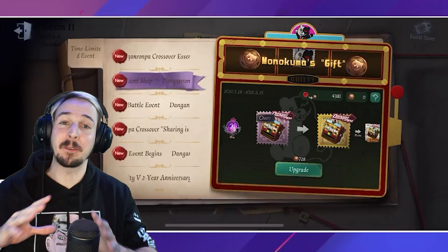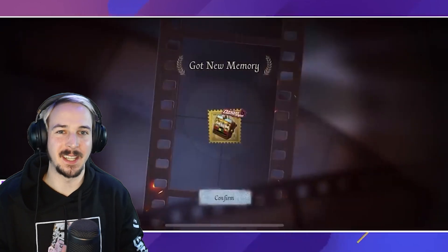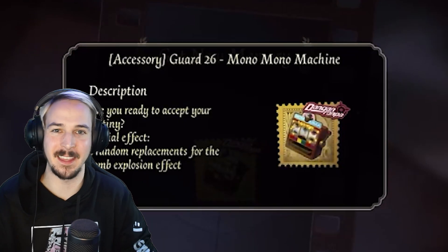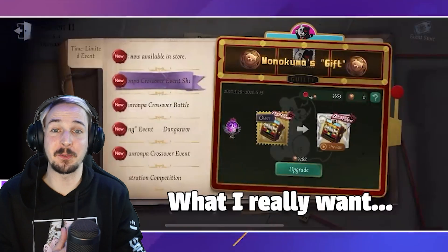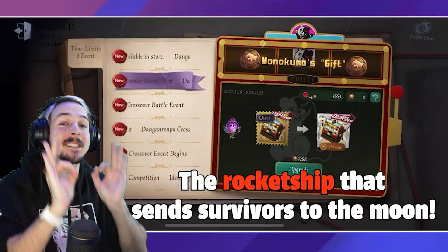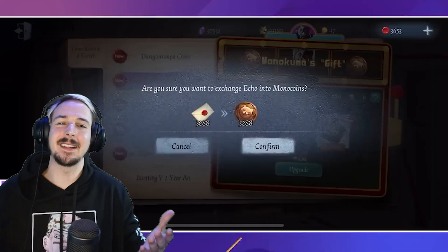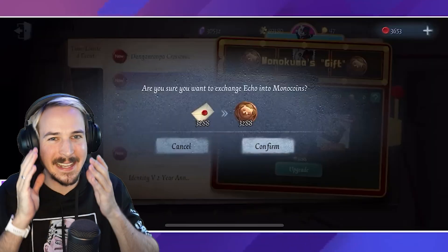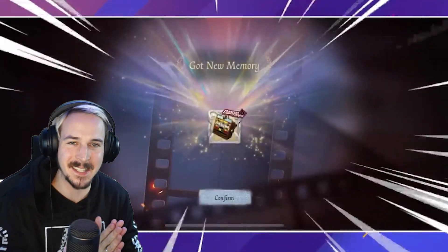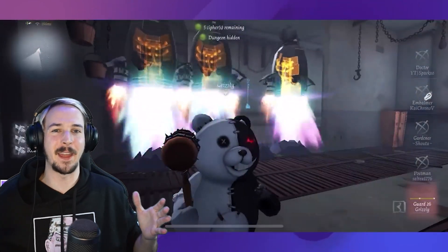Moving on to the upgradable accessory from the Danganronpa crossover, the GAR26's Monomono Machine, which was a BT accessory obtainable for free as long as you played during the event. And you were able to upgrade the accessory to an A tier, S tier and even to the so far only SS tier accessory by simply paying echoes. Just paying echoes to upgrade the accessory wasn't really the coolest way to introduce the first SS tier accessory, but it definitely has a crazy Danganronpa rocket chair effect if you did so.